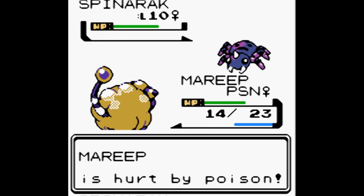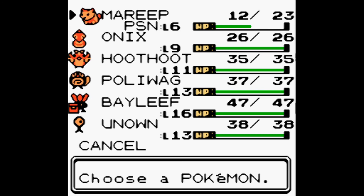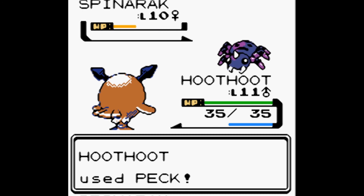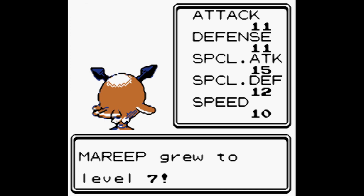If Mareep dies we'll just leave and go back to the center. I'm trying to build up Mareep. Do you want to switch out so it gains half the experience? Fine — let's send in Hoothoot to peck the spider. Spinnaret used String Shot but it failed — we use Peck, super effective! Spinnaret fainted, Mareep gained 57 experience and grew to level 7! 11 Attack and Defense, 15 Special Attack, 12 Special Defense, and 10 Speed. Hoothoot gained 57 as well.